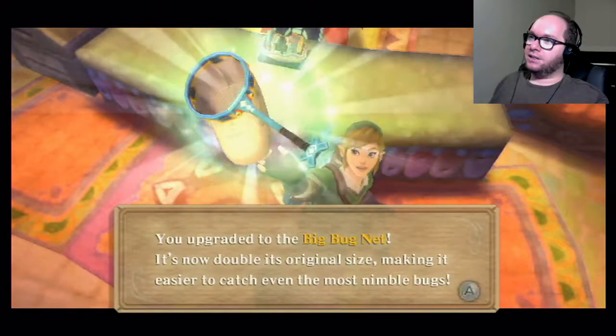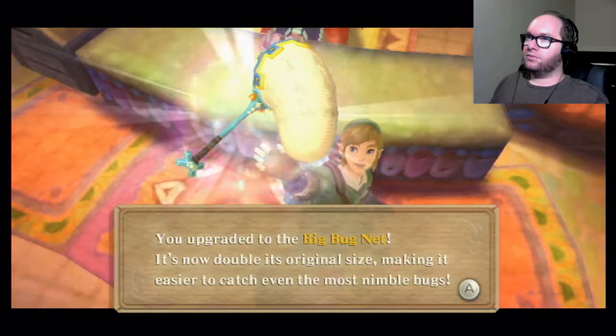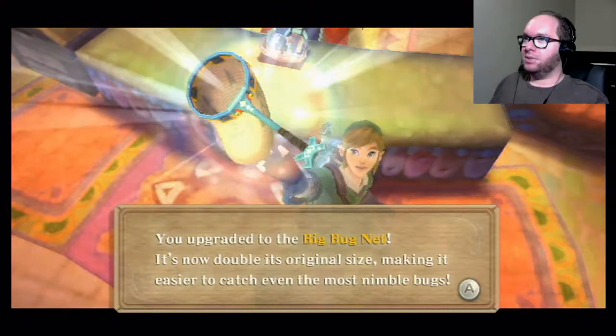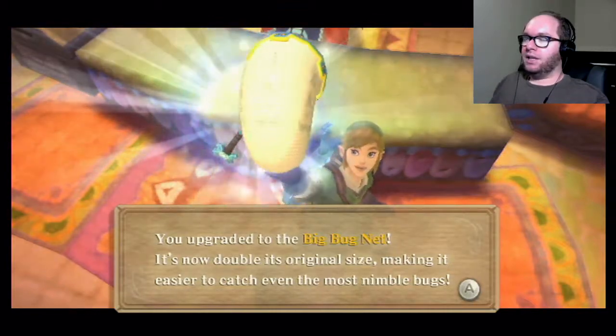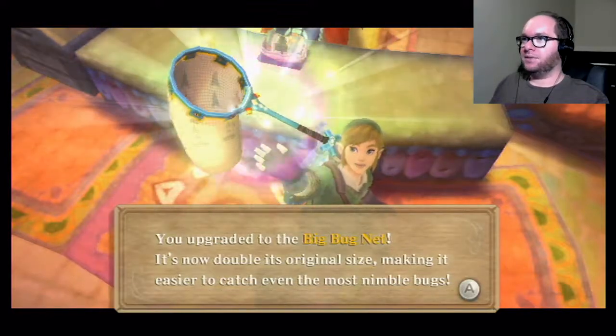Oh, I see the aesthetic going on. It's supposed to look like a... Rhino beetle? Is that what that kind would be? Like, if you look where the handle meets the net, there's like those two little yellow bulbs. That would be the eyes, and then the handle itself is like the nose.